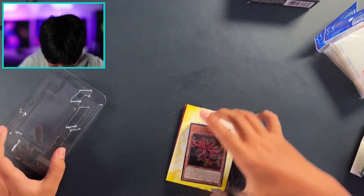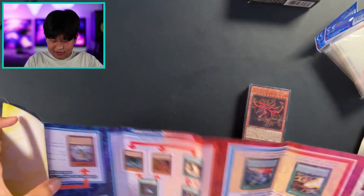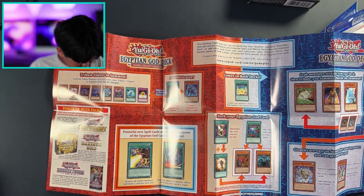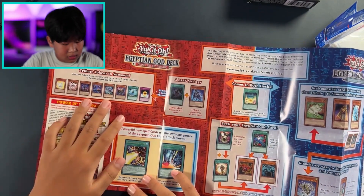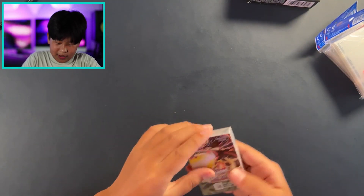There you go. Let's take a look at the play mat — oh wow, that's cool. And there's like an entire strategy here too, wow. All right, let's open it.